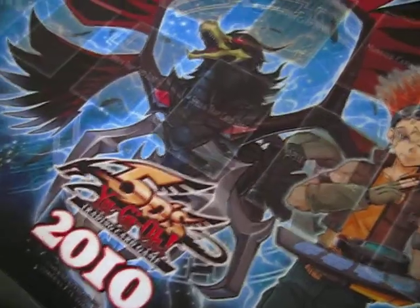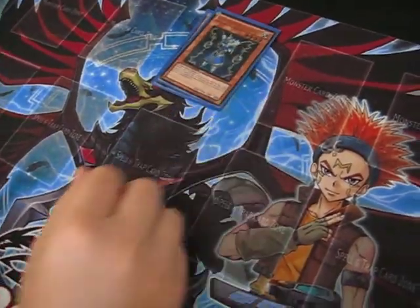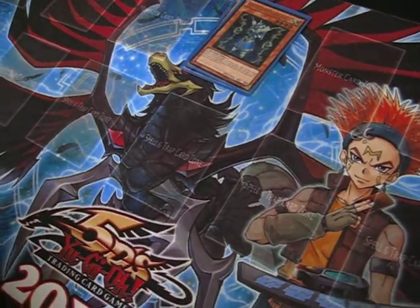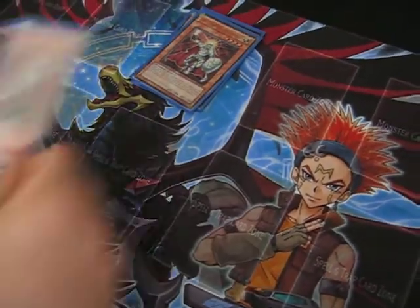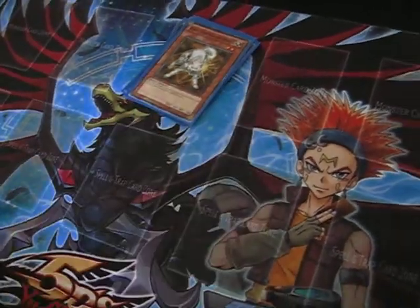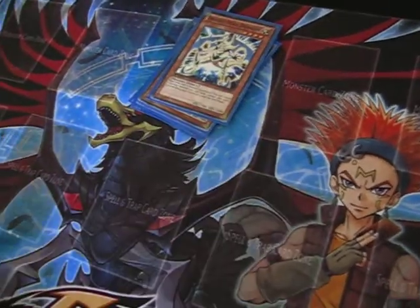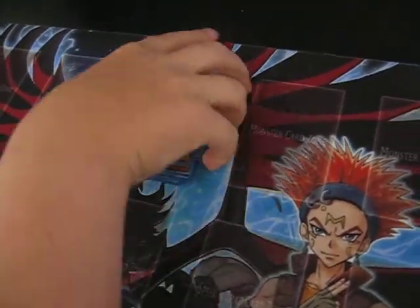Let's start with Light Monsters: one Cyber Dragon, one Thunder King. Now for the Lightborns: one Jane, one Aeron, one Lila, and one Rikul. Then one Honest, one Bright Star Dragon, and Marshmallow. That's it for Light.